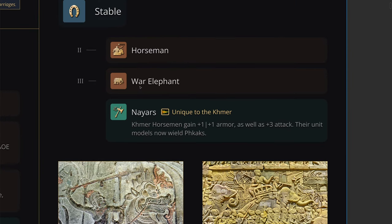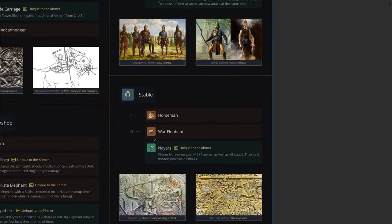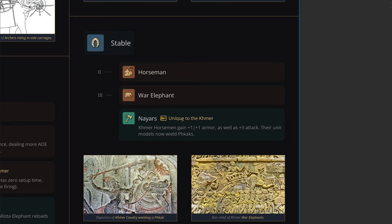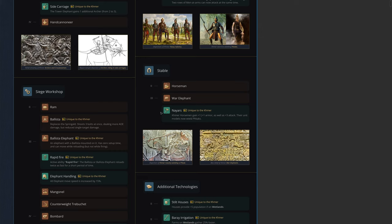When they get to Castle Age, they can access the War Elephant. Again, it will be very similar to the Delhi War Elephant — not as tanky, but faster moving. They don't quite have a unit that fulfills the lancer role, but their elephants kind of help out and fulfill some of that heavy cavalry role, or the horseman can be adjusted to fill that need.